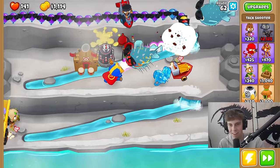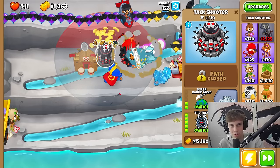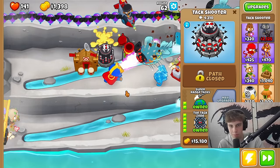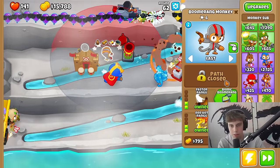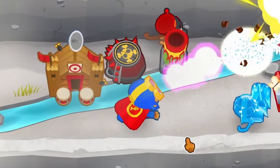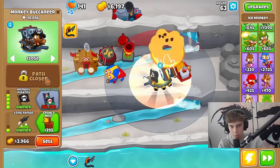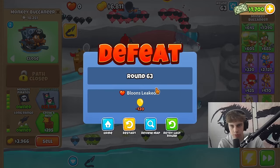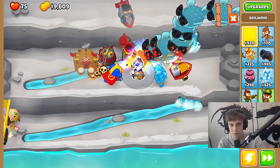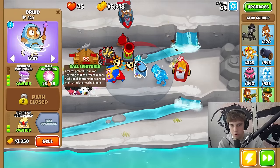For some reason it's sideways and all it does is shoot glue at the wall — are you serious? Four thousand damage and it does nothing besides shoot glue at the wall. We need to sell that and get something else. Have you ever seen a spike factory from the back view like that? This guy shoots bombs — let's upgrade him. Never mind, we lost.